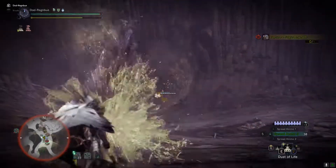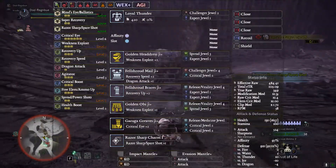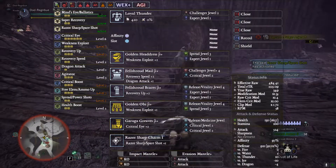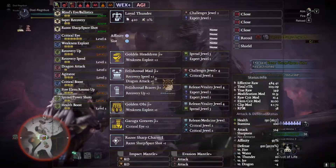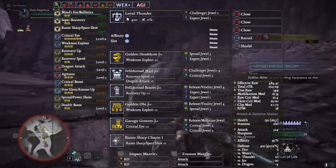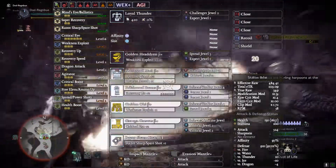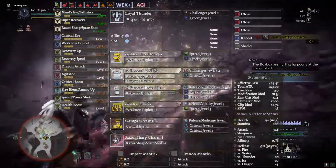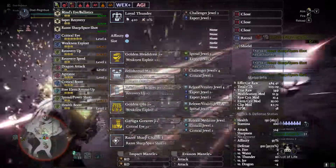I'm trying to utilize the shield a bit more since I'm usually used to just dodging everything, so bear with me on the gameplay. Loyal Thunder with an affinity and a slot augment, Challenger Duel 2 along with Expert Duel 1. With that slot augmentation you can choose not to use it, but you will be dropping a bit of affinity.